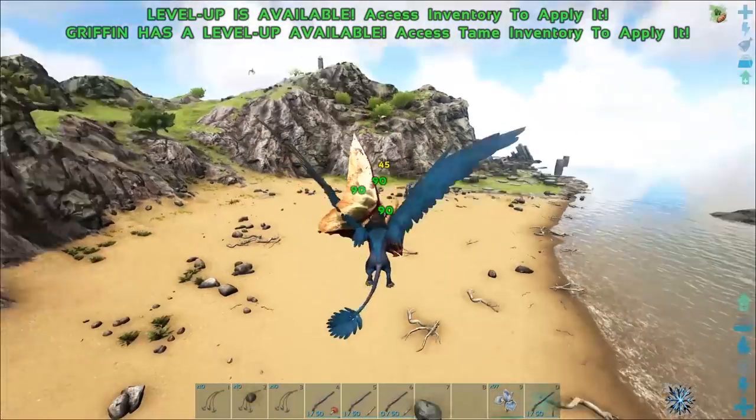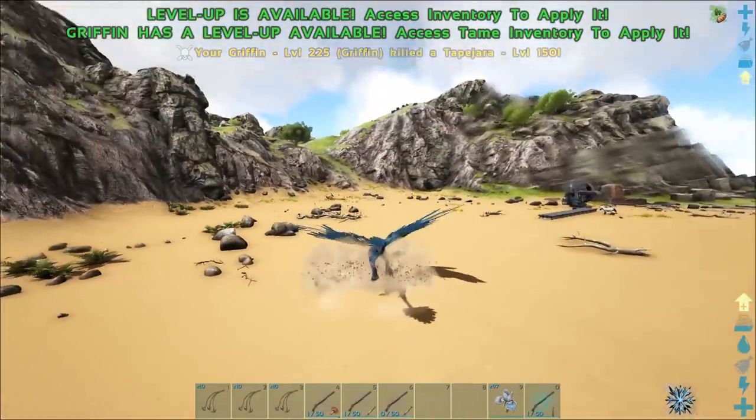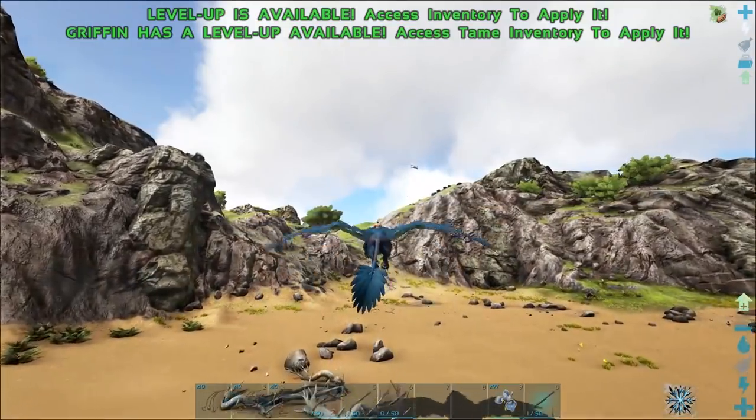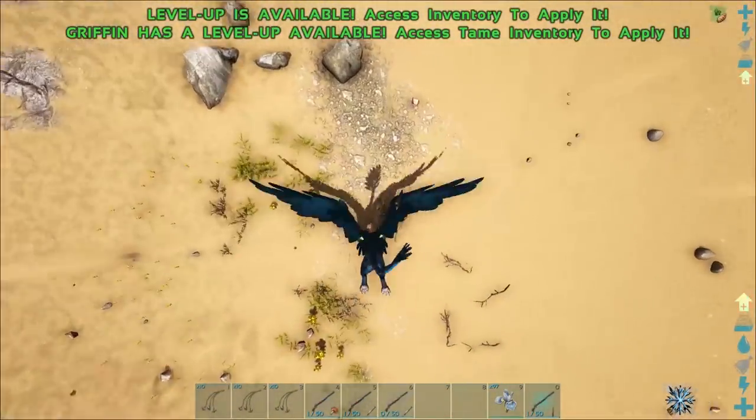Finding Tapajaras on the ground is tricky because they don't always land — and they're really hard to bola while in the air. So this is a really handy method for that reason.